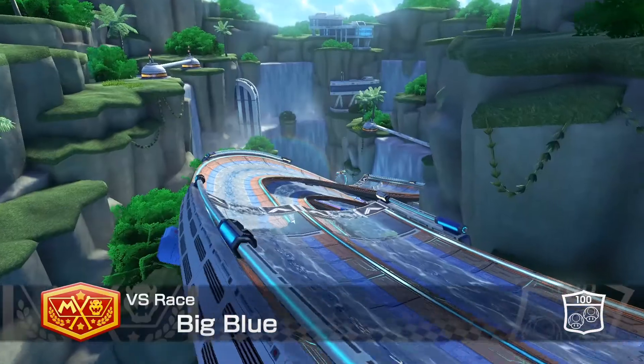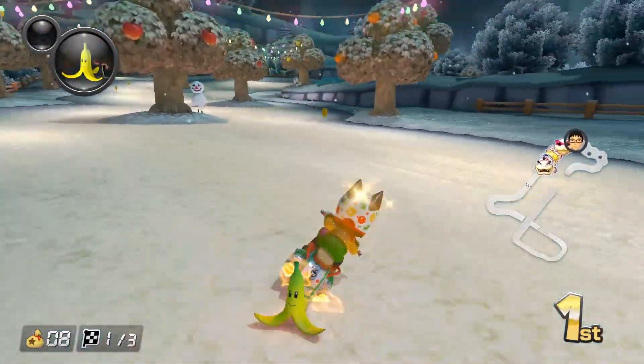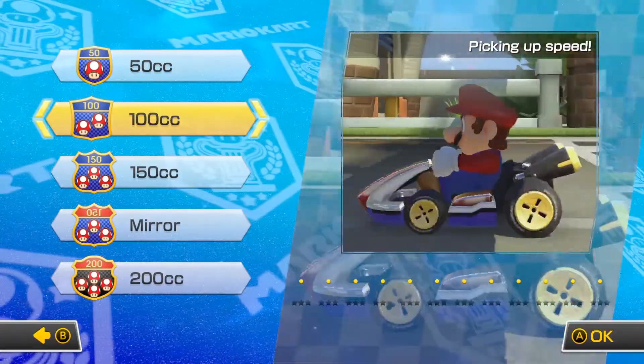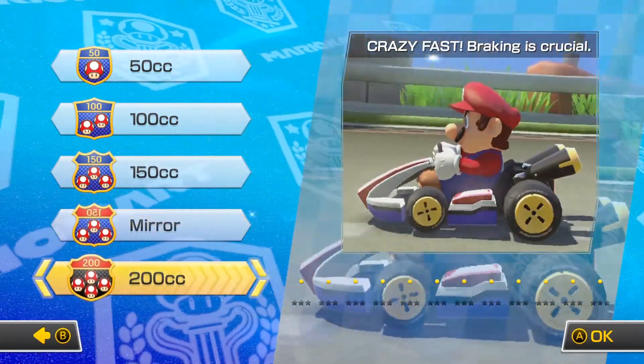Futuristic racer F-Zero even gets some love. In all, the game has a mouth-watering 42 playable characters and 48 racetracks. Everything is already unlocked, except for the customizable car parts, so you could even start with 200cc, the fastest engine class to date, if you wanted.